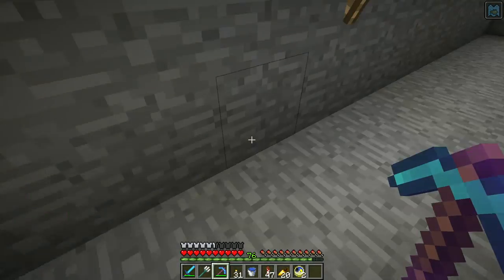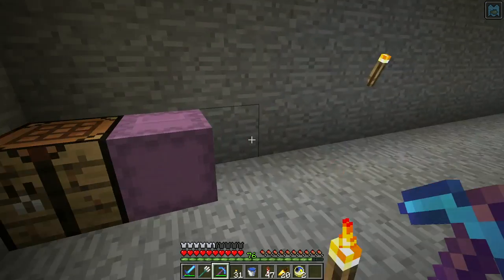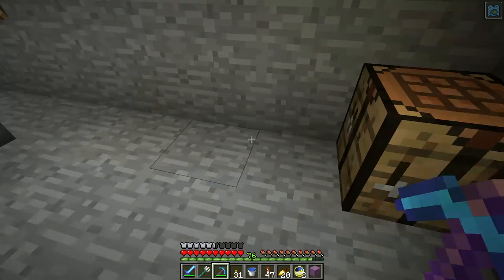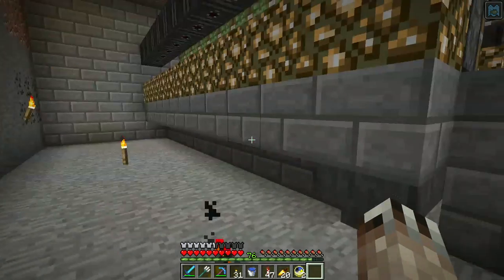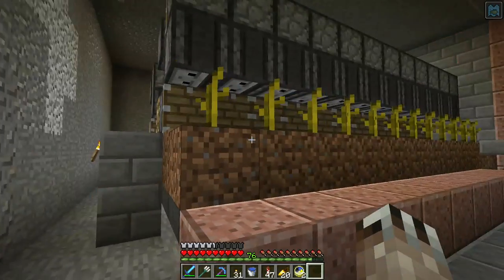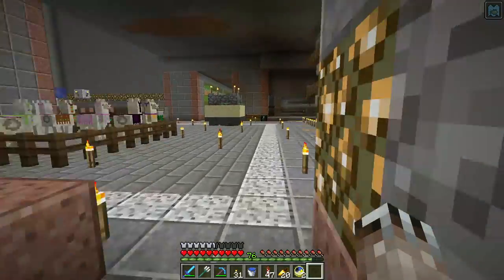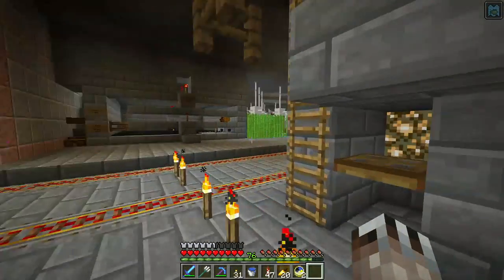There's a cave over here that's in a slime chunk — I need to figure that out. I have supplies here, not enough, but they'll get me going. I need to dig out some space because I'm out of space here. These are both sets of pumpkins, so it's 24 pumpkin plants.